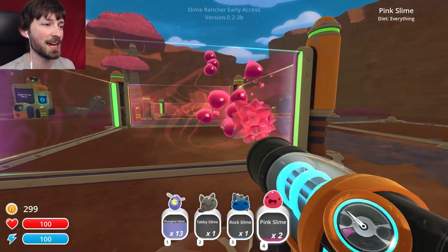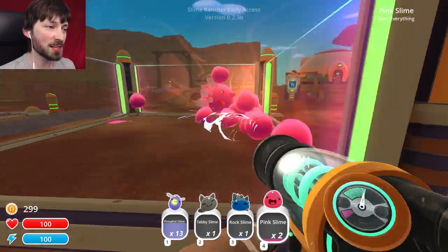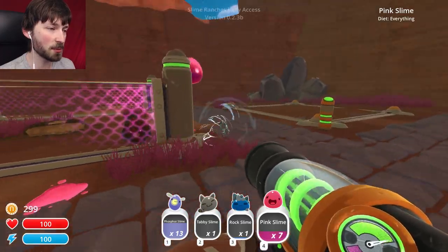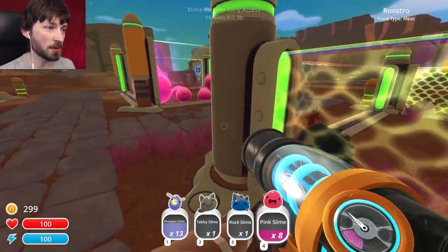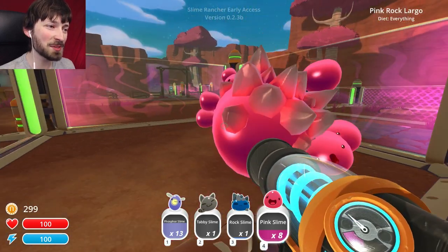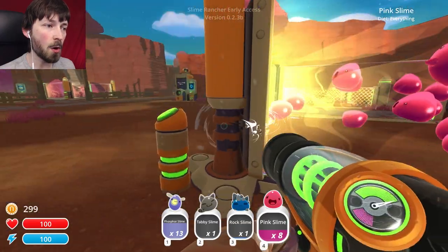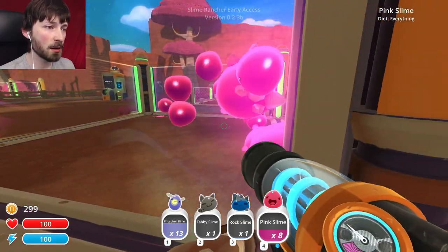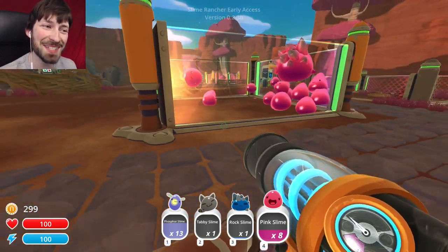Stop trying to escape. Oh, I can suck through the fence so I can actually push them back — no, get away from my chickens! Did you guys eat a chicken? No, you didn't eat a chicken. You can suck through the fence to stop them from trying to escape. Oh no — am I popping them? No, I think I'm just beating them up. Just gotta slap them around a little bit, show them who's boss.